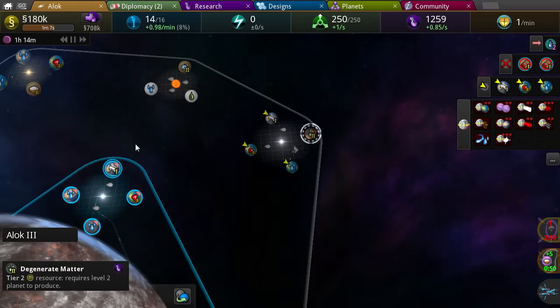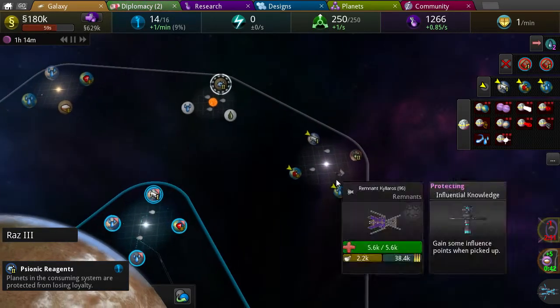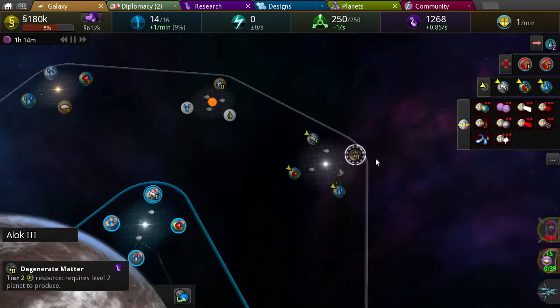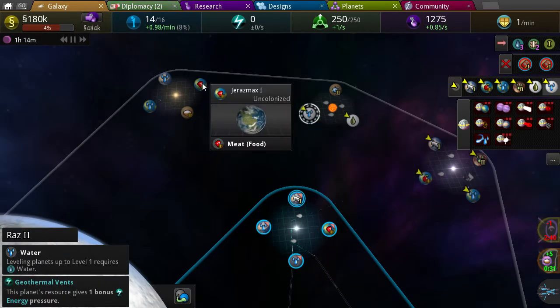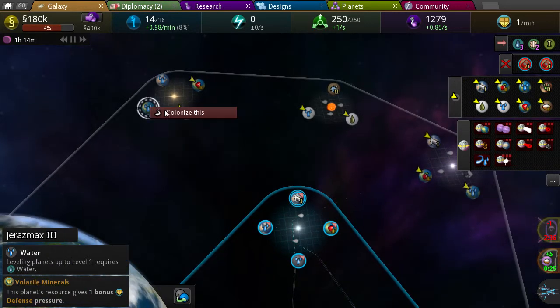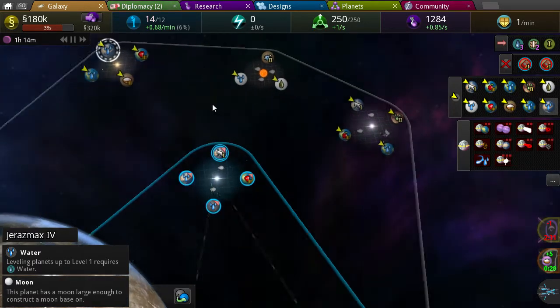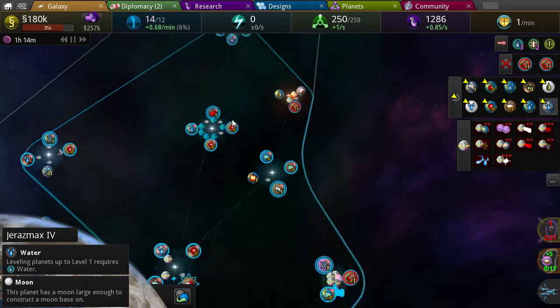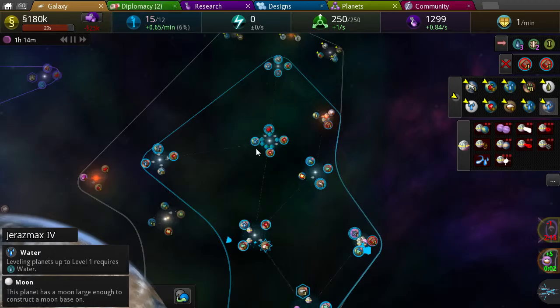Colonize, colonize, colonize. Degenerate matter — that'll be research, and this one will be influence. I'd rather take research, so I'll research that planet. Take all of these planets because I can — hopefully I can support all that.